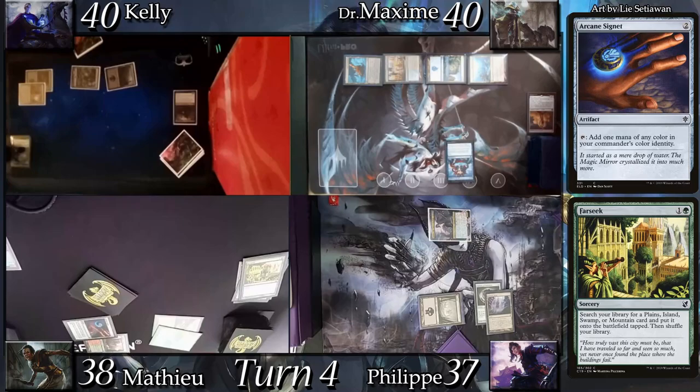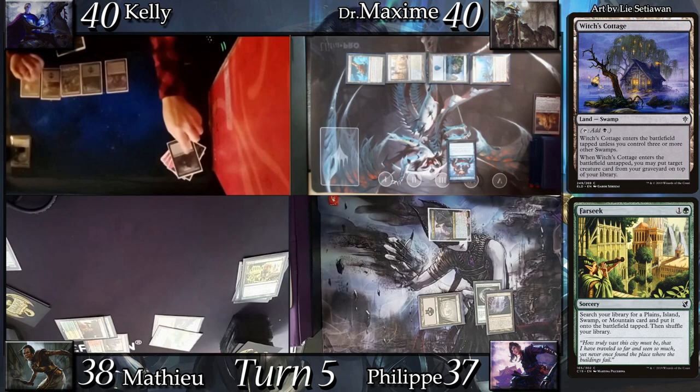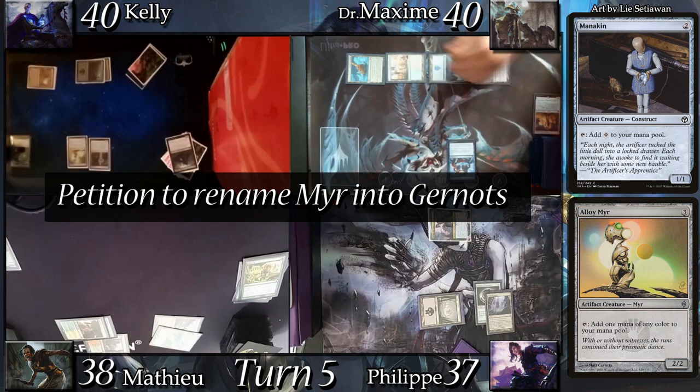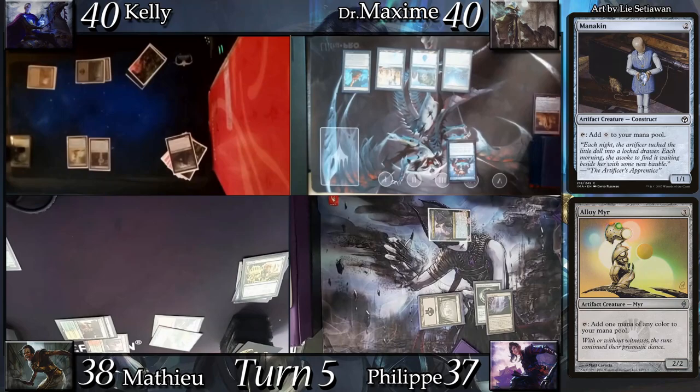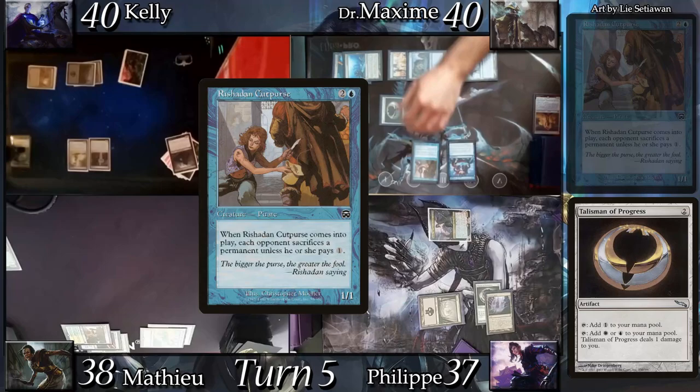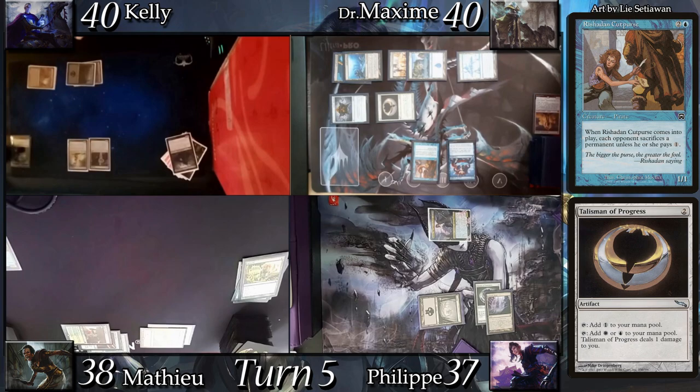Kelly land drops Witch's Cottage. Since she controls three swamps, she can put her Plague Crafter on top of her deck. She then casts Alloy Myr and Mannequin. We go to Max's turn and he land drops a Seat of the Synod, recasts Thought Vessel, follows it up with Talisman of Progress, then casts Reidane, God of the Worthy. I'm very happy about my open mana and gladly pay 1. Mathieu sacrifices Arcane Signet and Kelly sacrifices Dakhmor Salvage, then Max passes.